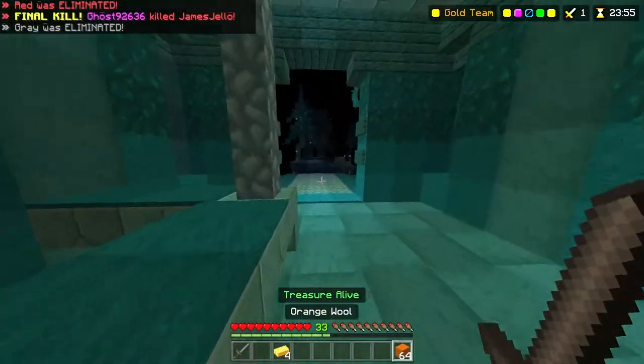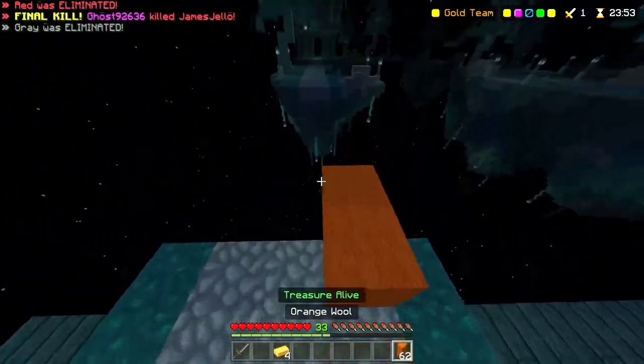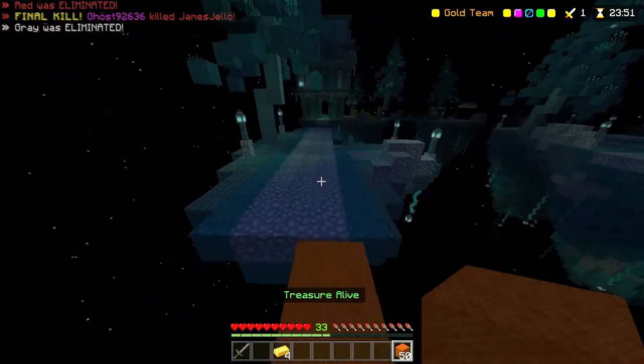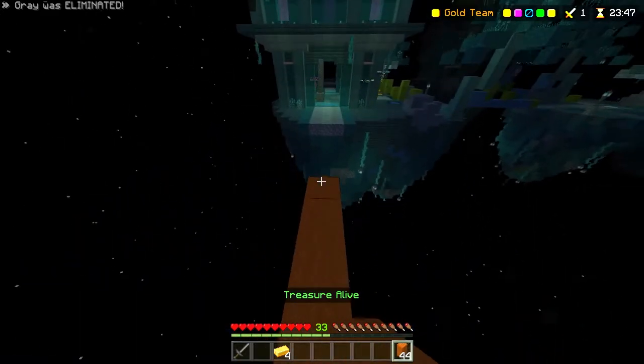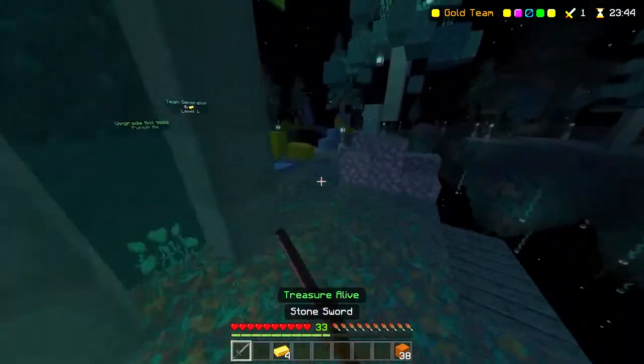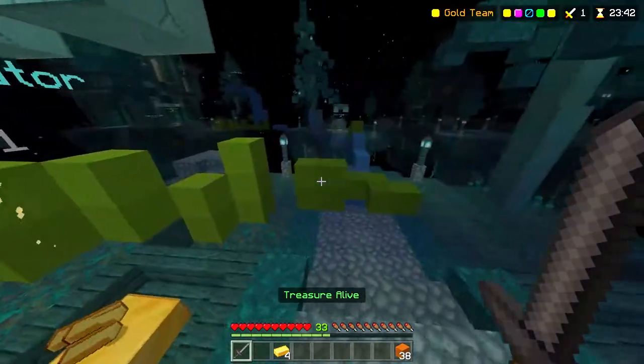The first thing I want to talk about are the maps. There are three new maps for Solos mode, and I'm not sure about the other modes, but there are definitely new maps for squads, duos, and trios. These maps are super cool and original, and they're very different from the other maps the Hive has made. I personally like these maps a lot more than the old ones, and I think they've spent a lot of time working on these.